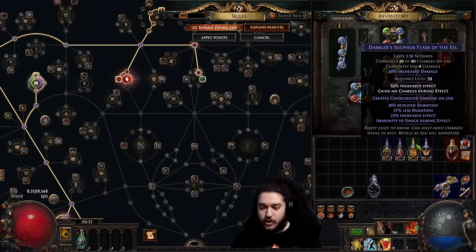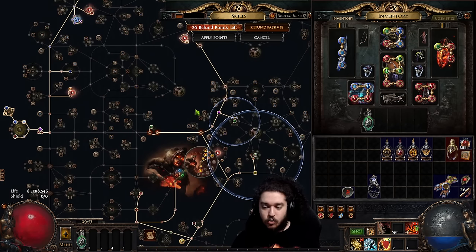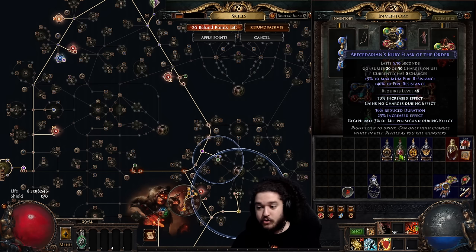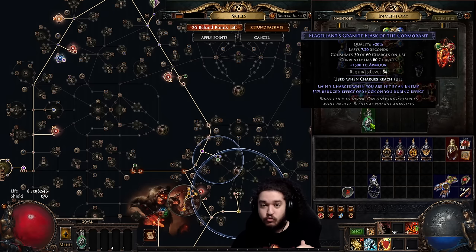Number five: gain charges when hit and automated flasks. In the pre-Mageblood setup, you want all of your flasks to have this — it is mandatory. This is the number one mistake people make when playing Path of Exile: when playing a build that can face-tank, you want to capitalize on flask uptime. Not having your flasks up is basically like chopping off part of an ascendancy. The defensive power you get from flasks is really unrivaled — reduced shock, reduced curses, bonus armor, bonus regeneration.